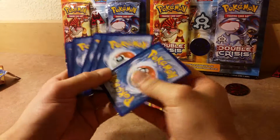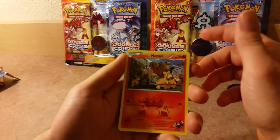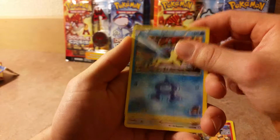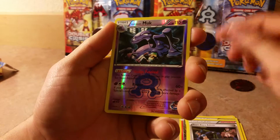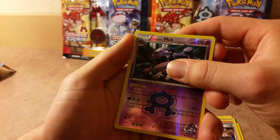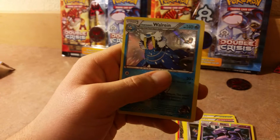Let me go a little quicker — one-two, one-two. Alright: Team Magma's Numel, Team Magma's Seel, Team Magma's Zangoose, Team Aqua's Secret Base trainer, Team Aqua Admin trainer. The reverse is a rare reverse hollow Muk — so two rares in one pack is always good. And the regular rare is Team Aqua's Walrein.